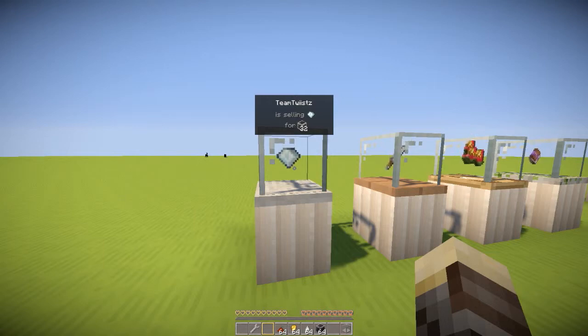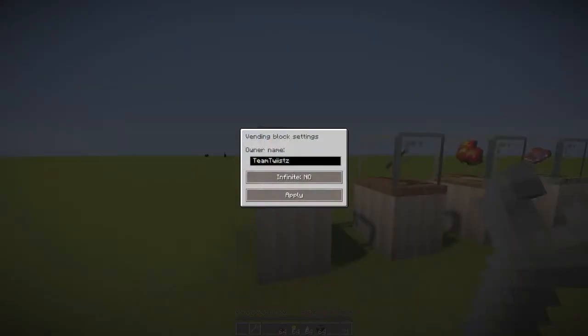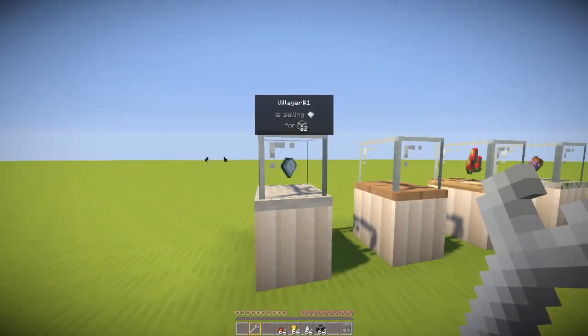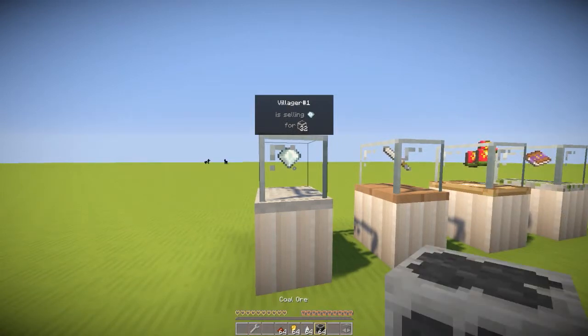Say for instance you want a server and you wanted some diamonds — you just need to have 32 coal in order to get one diamond. Unfortunately, you cannot sell things to yourself, so you need something called a wrench to change the name of the owner. When you have the vending machine wrench, you just right-click on the vending machine block and it brings up a GUI for the vending block settings where you can change the owner name. We'll go over what the infinity option does in a second, but for now we're changing the owner name to villager number one so I can sell stuff to myself. Villager number one is now selling one diamond for 32 coal, so I can hold coal in my hand, right-click on the block, and get one diamond.